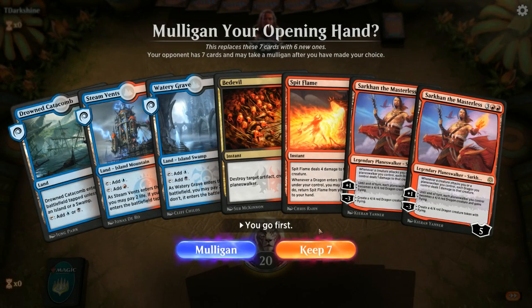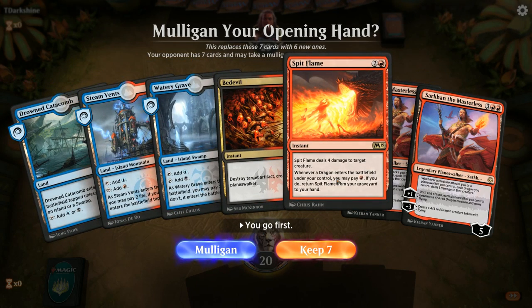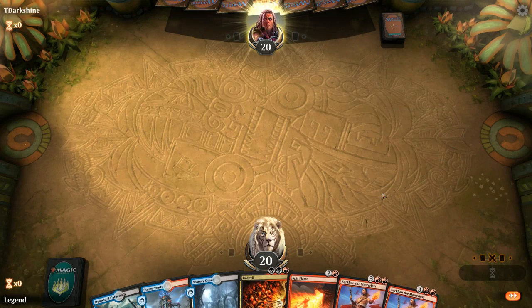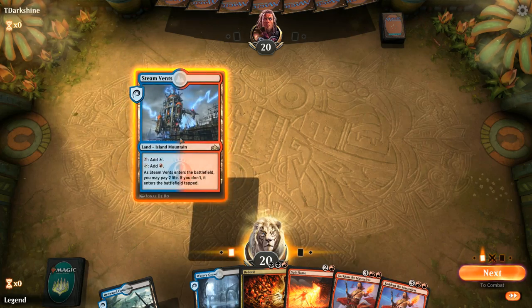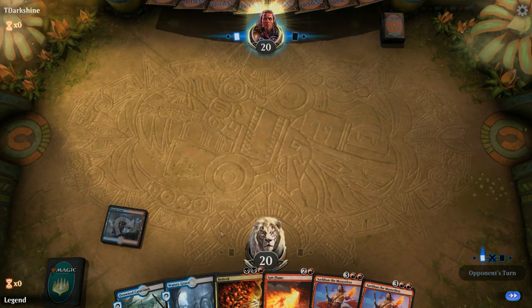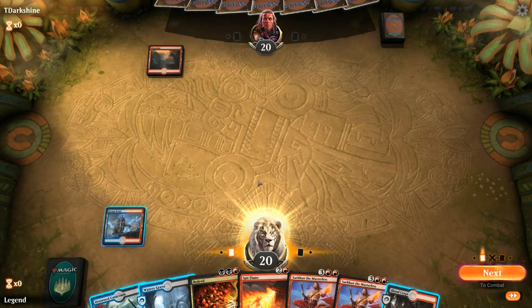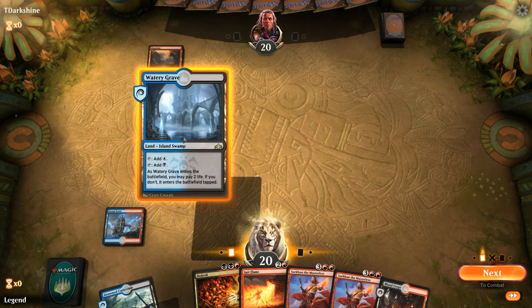On to the next one. We're on the play with a reasonable hand — can cast either a turn three Bedevil or Spit Flame, then hope to draw lands to cast Sarkhan. A Treasure Map or Dragon's Hoard would be useful here. I'll play Steam Vents tapped instead of Watery Grave in case we draw a Shock — that way we can Shock on turn two and still play a Watery Grave alongside it. We found our second red source.